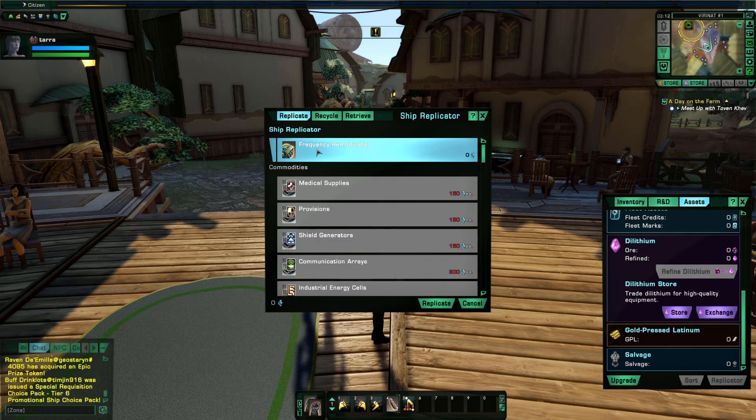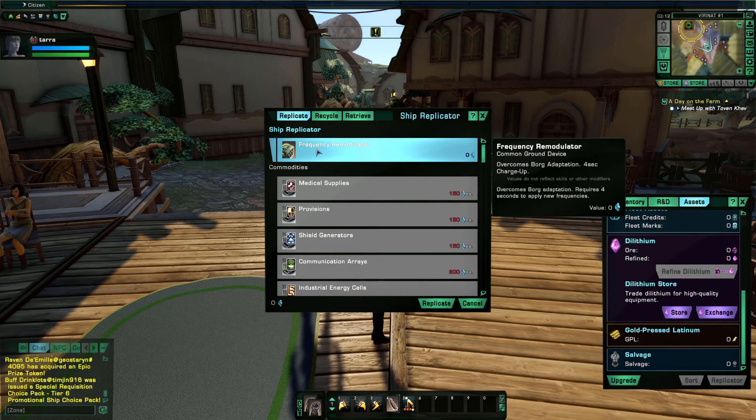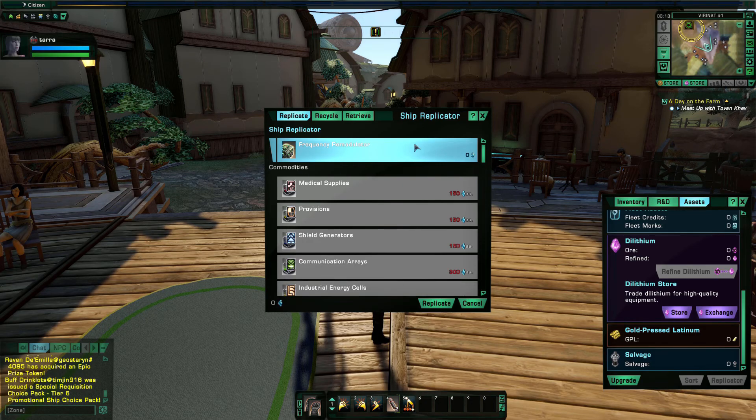The replicator lets you replicate different items and as you level you can replicate more — hypos, food items, a standard personal shield, a phaser beam pistol, and various commodities. Commodities are very useful in doffing, which isn't unlockable until level 11. There's also a frequency remodulator here — if you're going to fight Borg and you're using energy-based weapons they will adapt to them. This is where you get frequency remodulators for your weapons. Whether you're using a phaser, plasma, or any other energy weapon, use this to remodulate so the Borg cannot adapt. It takes a couple of seconds; every so many seconds they'll adapt again and you have to hit it again. It goes in your device slots.